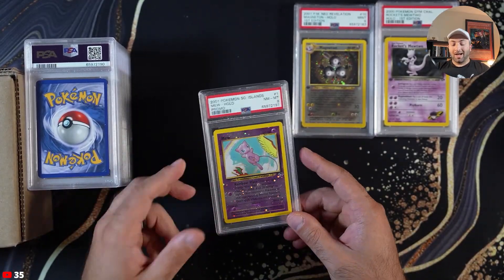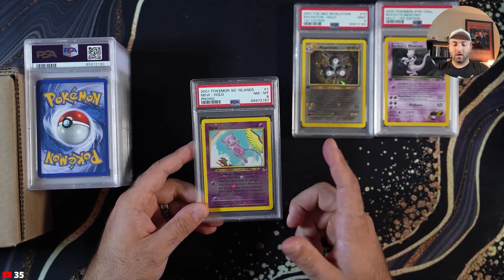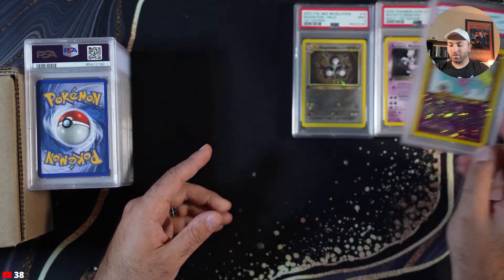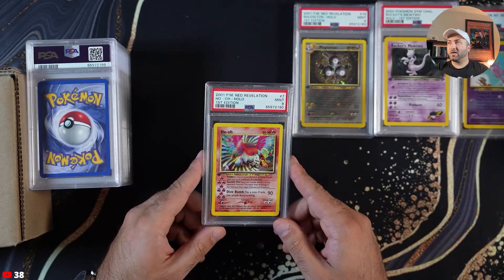Southern Islands — I have the whole set but this is the only one that I ended up grading. The reason is because this is the only one that's worth actual monetary value. Ho-Oh, PSA 9.